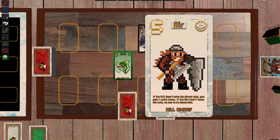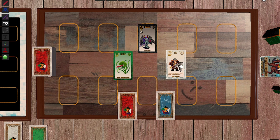This is an Air card — we have the Hill Dwarf. He's in the mountains and he has a skill description. In his case: if the Hill Dwarf wins his direct duel, you gain one point token. If the Hill Dwarf loses his duel, he has to be discarded. It'll make more sense later.